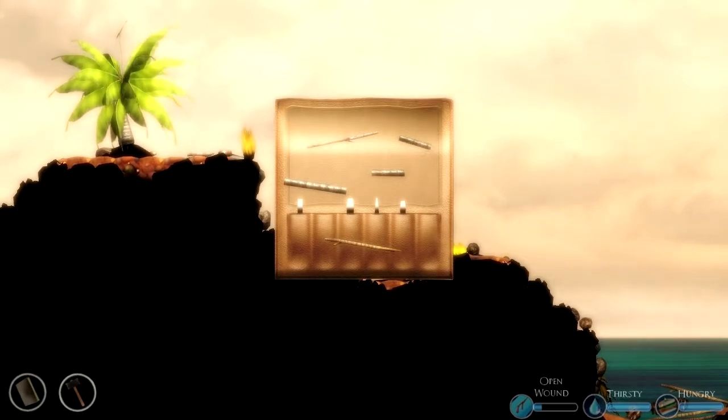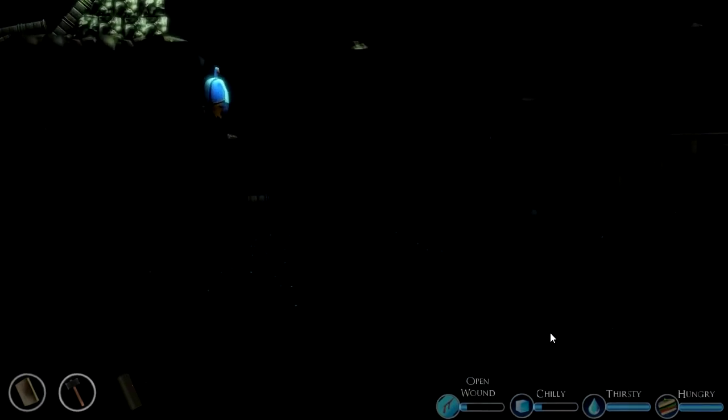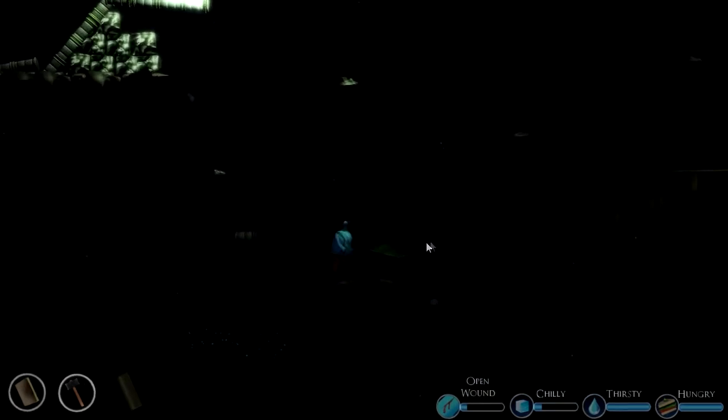Alright, we're going to have to take a break while I restart. So we're actually all the way back here before I lit the fire, which is unusual. That's a coconut — supposedly you drop rocks on it.